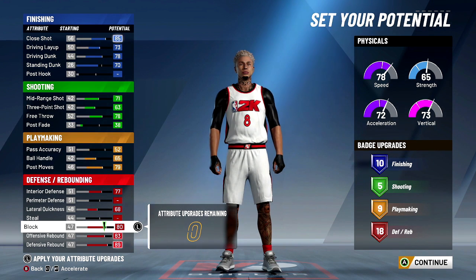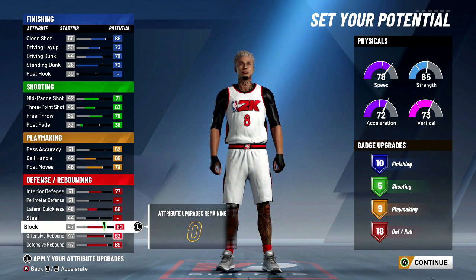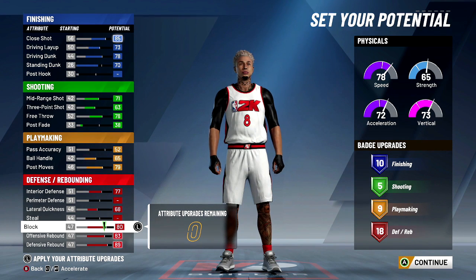That's not a lot of shooting. Yes it is — I could kill out there with silver quick draw and gold range extender, or the other way around. I could kill out there with that.